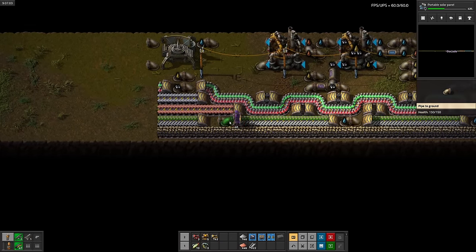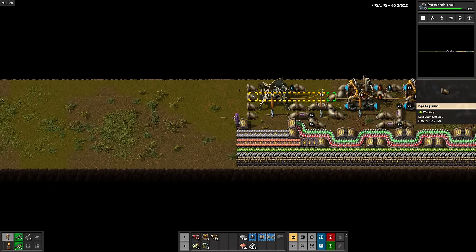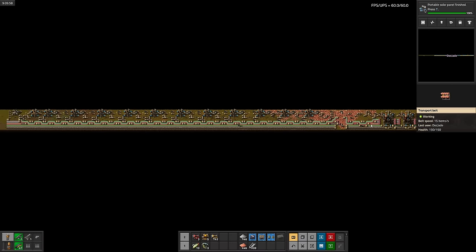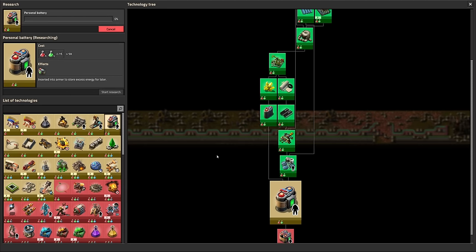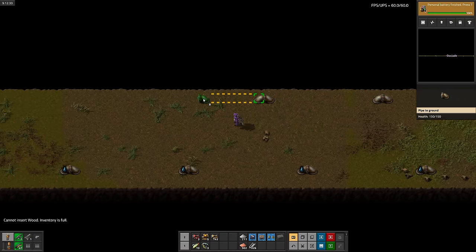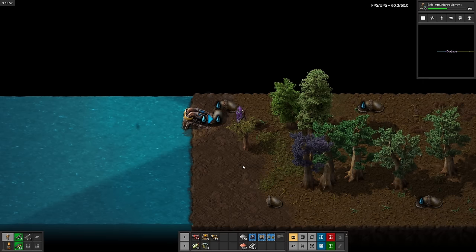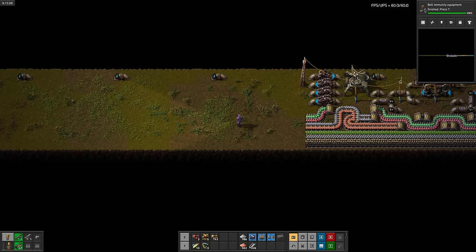Solar panels are done. Now for the personal ones. Since we need water up top for the chemical plants, we ended up with two water pipes. So let's get rid of the lower one. There we go. Now we're using all nine lanes of space for belts and oils. Personal solar panels. Next up is personal batteries. To save some space, I'll combine copper and iron onto one belt. Then we can finish moving the water pipe. Time for belt immunity. There we go. The water is moved.